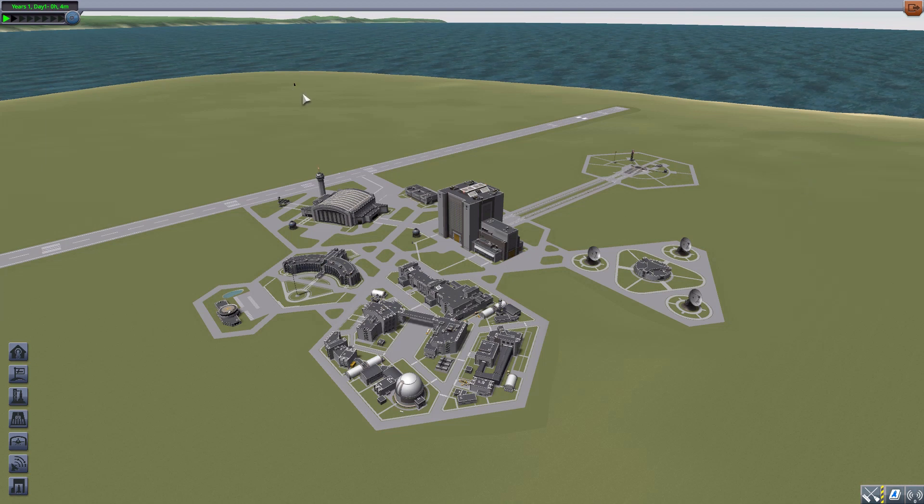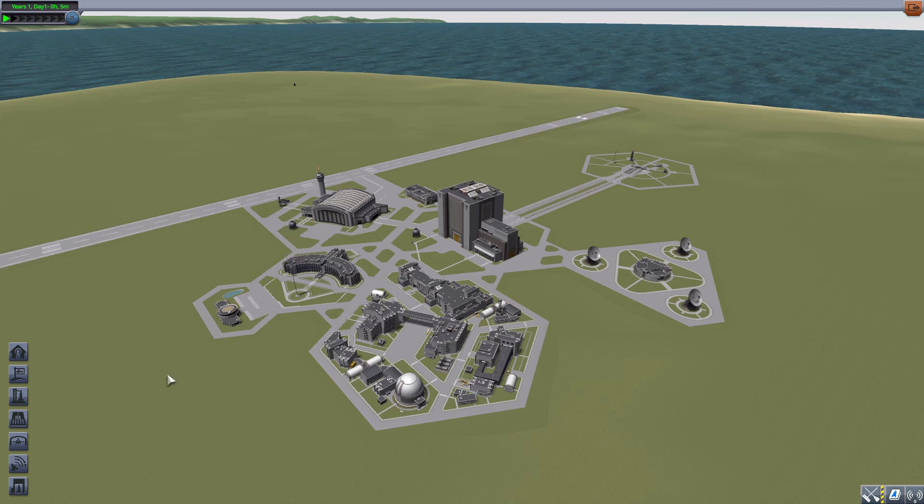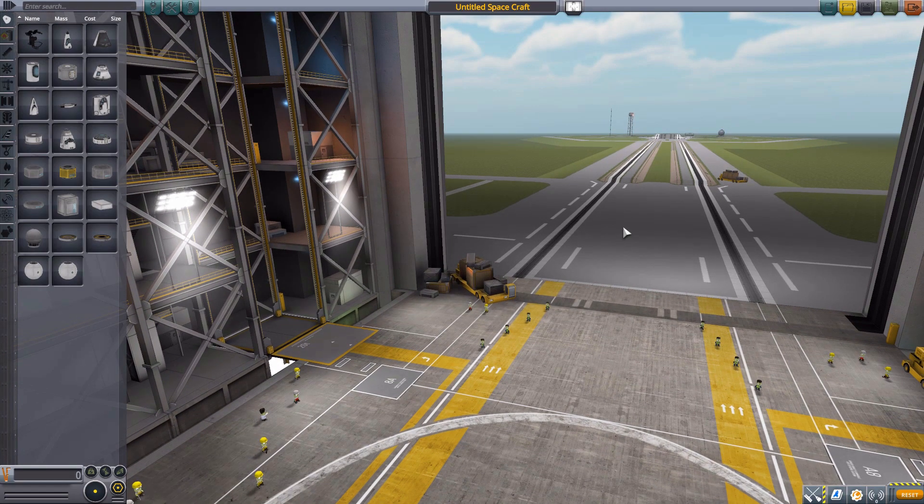This is pretty awesome because for anyone who vaguely knows their space history, the Vostok is of course the spacecraft which took the very first human into space, and that is pretty freaking sweet. So let's jump right into the vehicle assembly building and have a look at what is added by this mod.